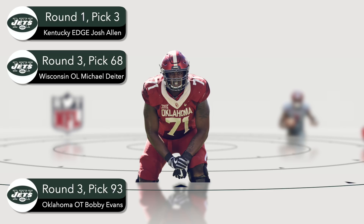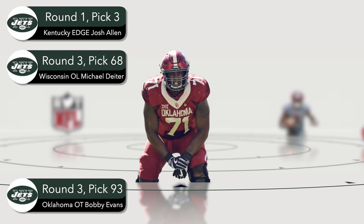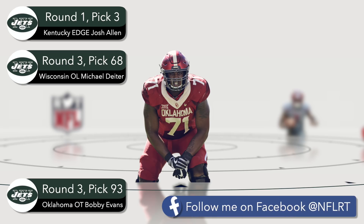With their second third-round pick, the Jets take Oklahoma offensive tackle Bobby Evans rather than a wide receiver. A true offensive tackle prospect pairs nicely with Michael Dieter — imagine both holding down the left side of the line for years alongside Sam Darnold. Right tackle Brandon Shell has starting potential, and Kelvin Beachum was adequate at left tackle, but both could be replaced. Beachum is up for a new contract in 2020 anyway, so grabbing the future left tackle now makes sense.